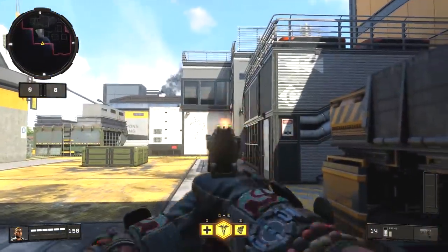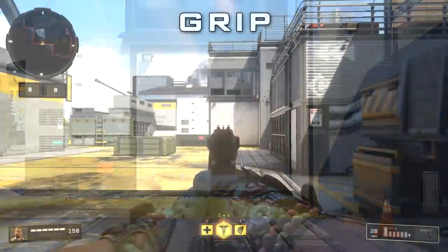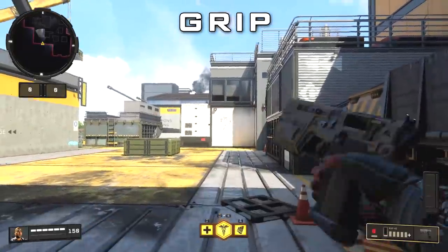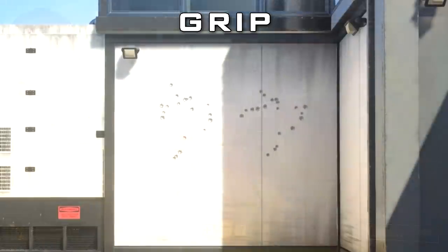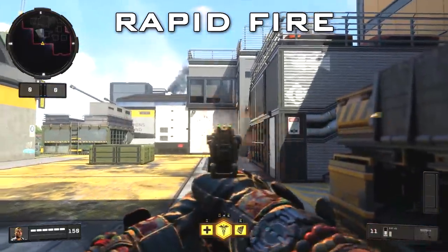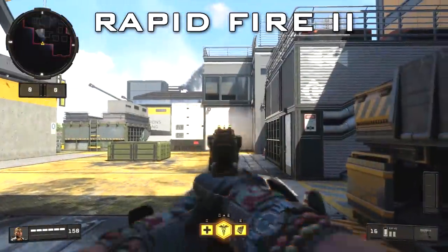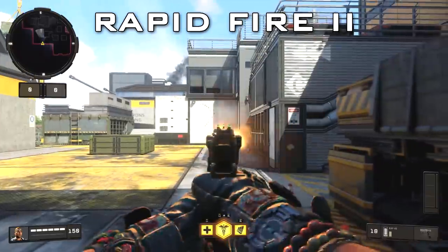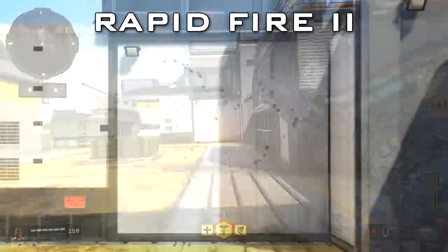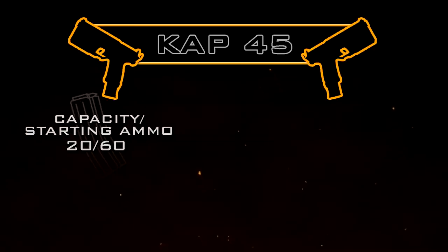Getting into recoil, the CAP 45 has some noticeable recoil — it tends to kick upwards and to the right, then drifts over to the left. If you want to reduce that noticeably, you can use the Grip attachment, which definitely helps. With Rapid Fire 1 the recoil pattern is pretty similar to no attachments, and Rapid Fire 2 also doesn't seem to add too much recoil — maybe a little, but not to a super noticeable extent.